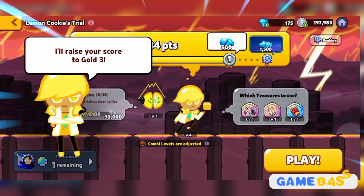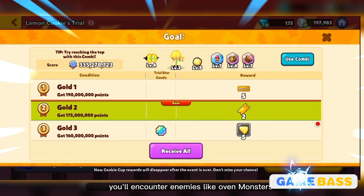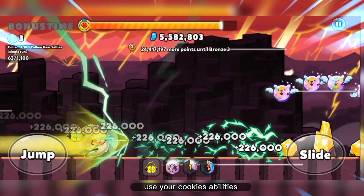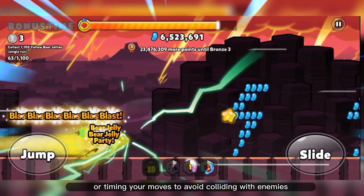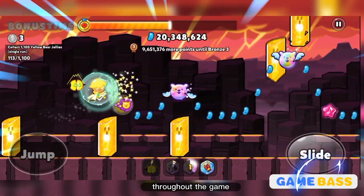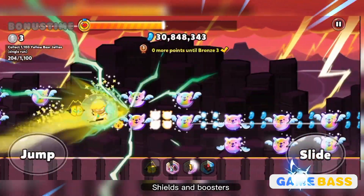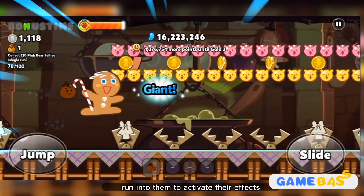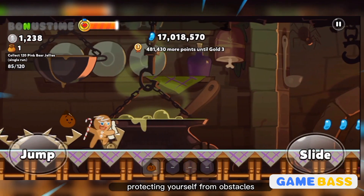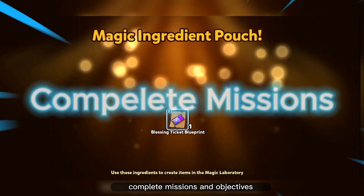Getting hit by obstacles will slow you down and eventually end the run. As you progress, you'll encounter enemies like oven monsters — use your cookie's abilities or time your moves to avoid them. Throughout the game you'll come across power-ups such as magnets, shields, and boosters; run into them to attract nearby coins, protect yourself from obstacles, or boost your speed.